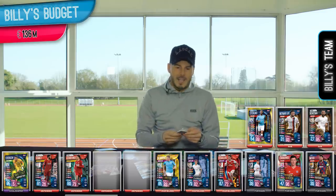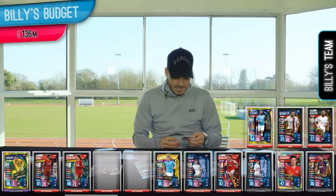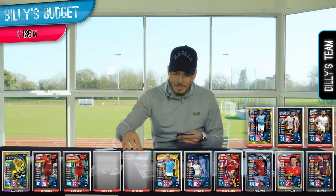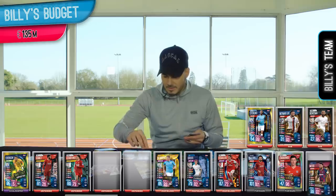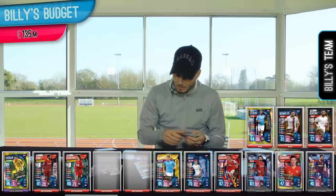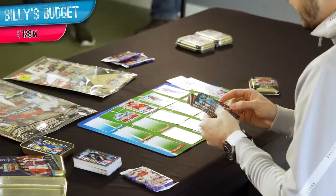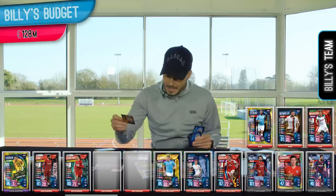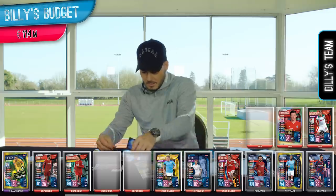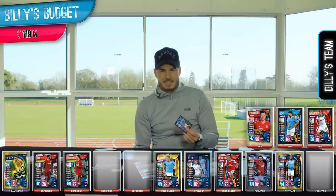I've got Mo Salah in a 101 defence, 101 attack — limited edition card, 13 million, which is less than Mbappe and higher scoring. Even though I'm trading Messi for Messi, I've got a better card — a champion card with 40 defence and 93 attack. That's why this is what we do. Alexey Miracek is going in at 4 million. Johnny is 5 million here, 66 attack and 50 defence — putting him in as a substitute, taking Neymar out. Actually, Johnny, you've made it into the squad and you are replacing Lionel Messi.